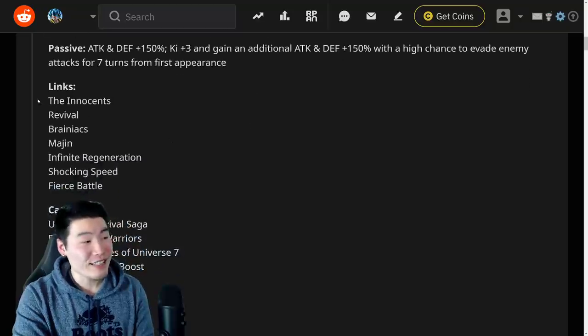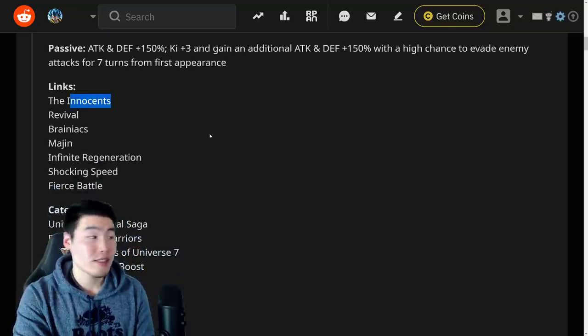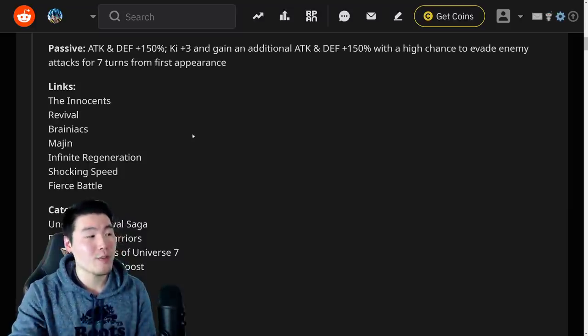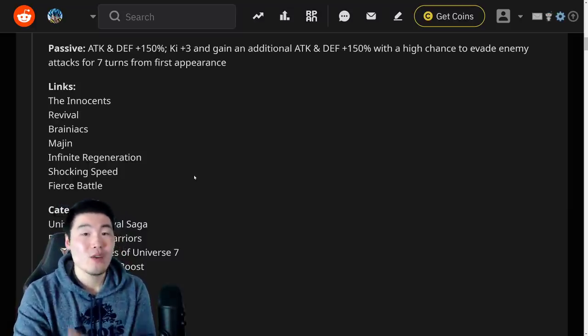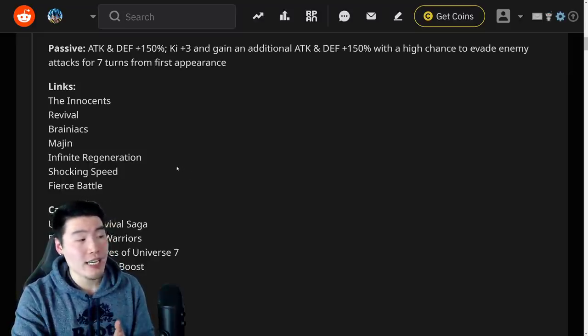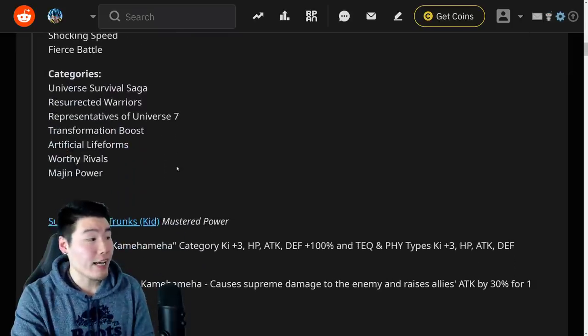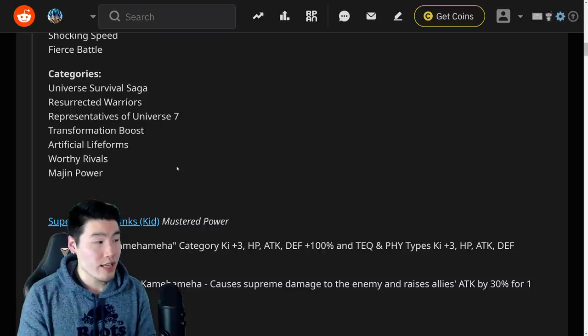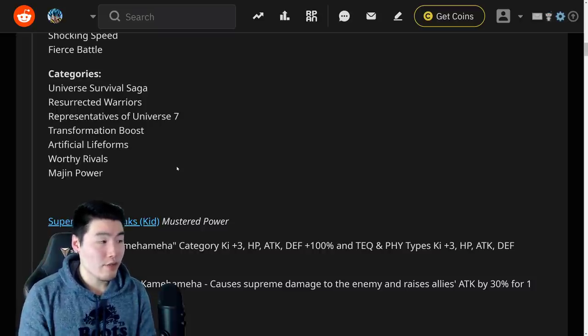His new links are Innocence Revival, Brainiacs, Majin, Infinite Regeneration, Shocking Speed, and Fierce Battle. His categories are Universe Survival Saga, Resurrected Warriors, Representatives of Universe 7, Transformation Boost, Artificial Life Forms, Worthy Rivals, and Majin Power.